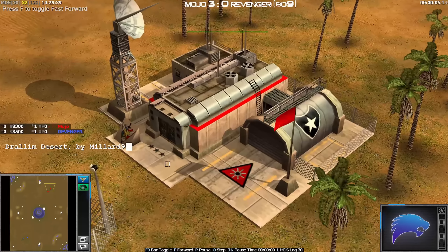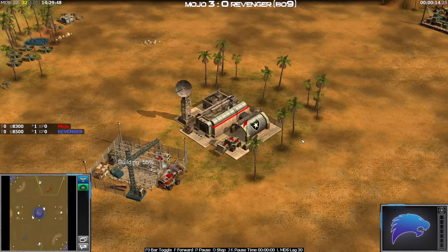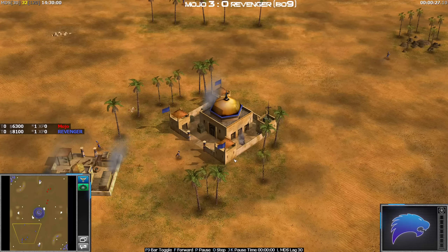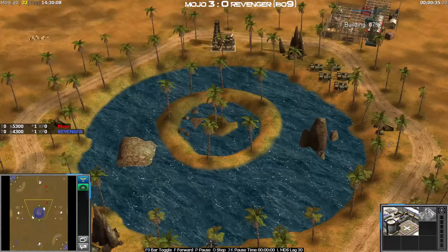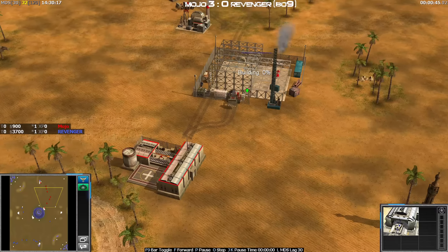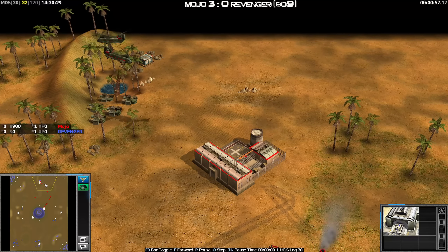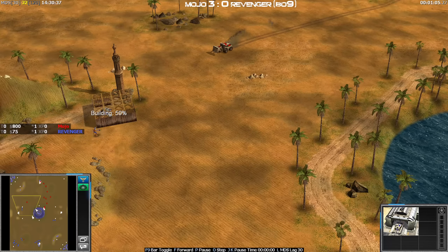Jumping into the next one - we've got USA Laser for the red player, that is Mojo; down in the bottom left we have the blue player with GLA Vanilla, this is Revenger. A forward supply here for Mojo - seeing this quite often nowadays, they do this forward supply and then with that same dozer push forward and scout, trying to find a worker. I think this is wrong from Mojo - that one should be building the war factory and that one should have been pressing forward to stop this. Mojo doing it in the wrong order, also not getting his hundred-dollar crate like Revenger is.